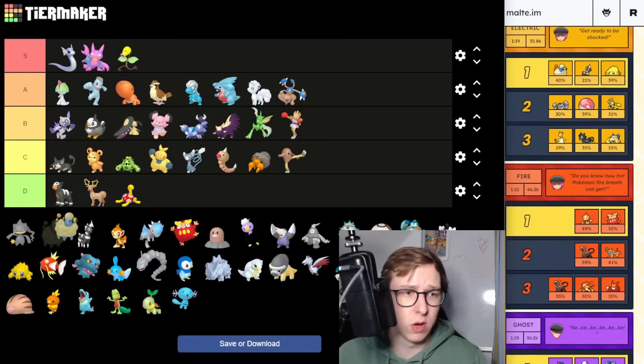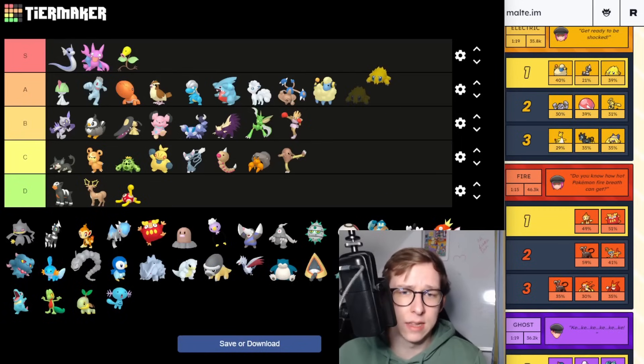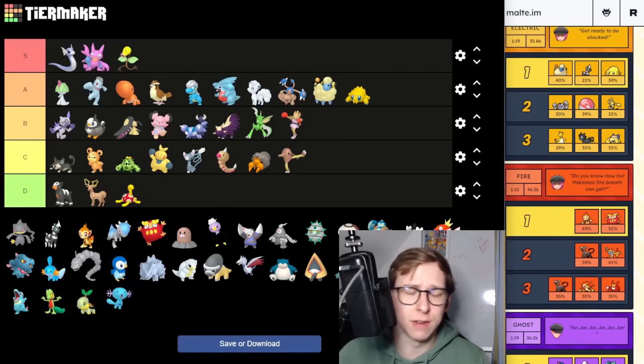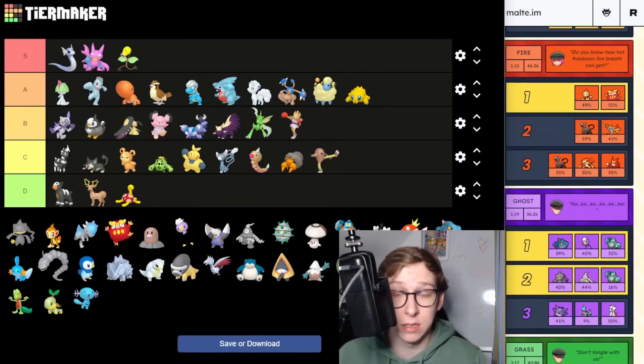For the Electric type Grunt we have Mareep — actually A tier, I had B tier before but A tier is more fitting. It's a very strong Pokemon. I also like the small Joltik here — I feel like this thing has a lot of play, especially in the current meta where a lot of teams are very weak to Electric types. Then we have Blitzle as the last Electric type — it has some potential in the future if it gets Volt Switch as a fast move. It just needs a fast move update and it would be really good. Something to hold on to but not build right now.